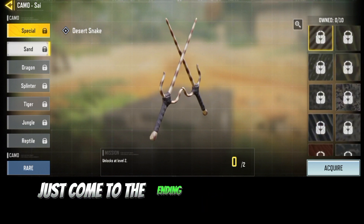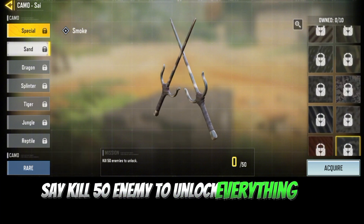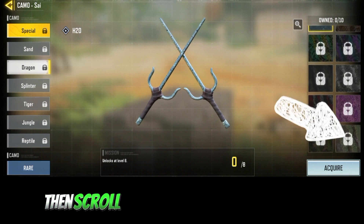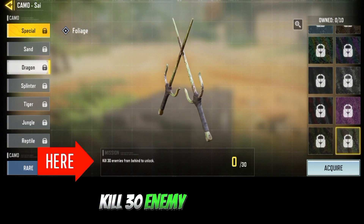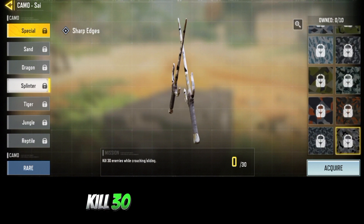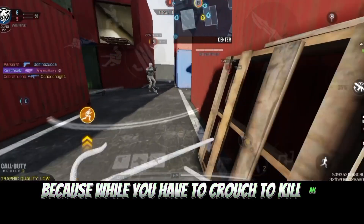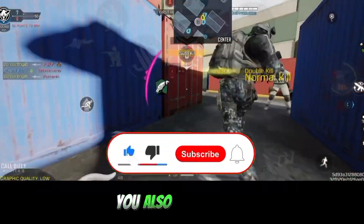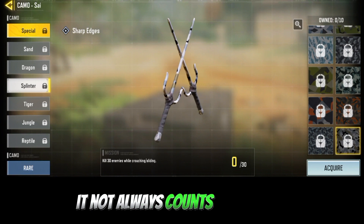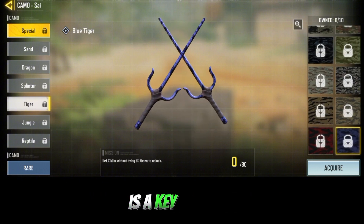For the Sand camo, the last challenge requires you to get 15 kills. For the next camo challenge, scroll down to the last one — it says get 30 kills from behind, meaning you have to kill enemies 30 times from behind. Another task says get 30 kills while crouching, which is the most difficult melee grind task because you have to crouch to get the kill.